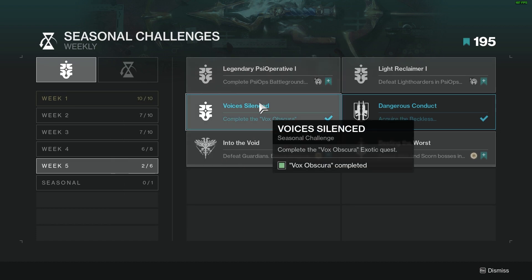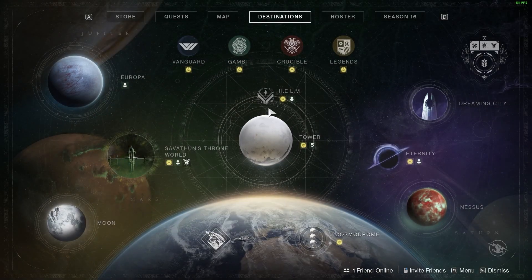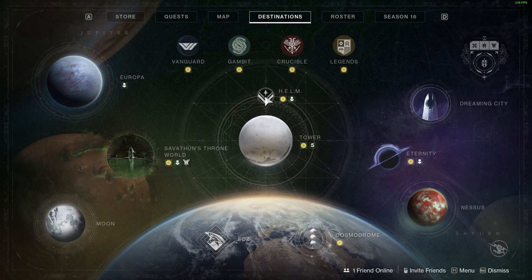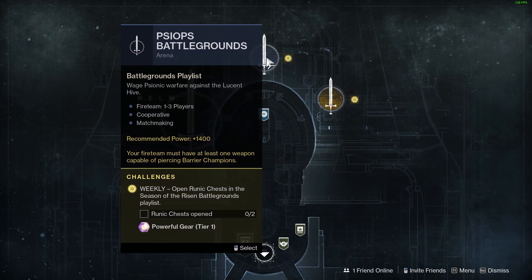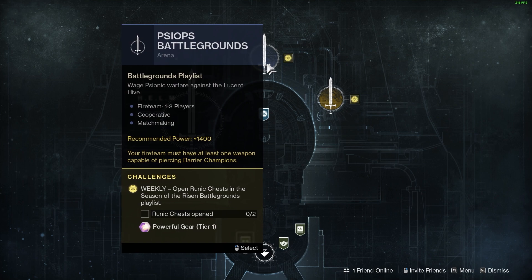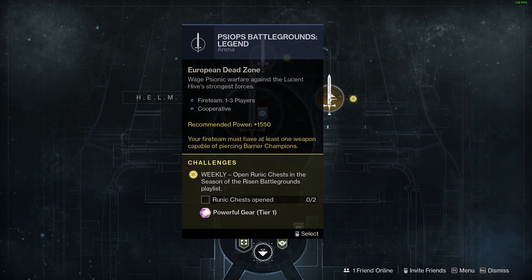All you're going to do is open up your map. On your map you're going to open your director. In your director you're going to go to the Helm, and in the Helm in the top part we'll see the regular PsyOps Battlegrounds playlist, and then to the right we will see the Legend PsyOps Battlegrounds playlist.